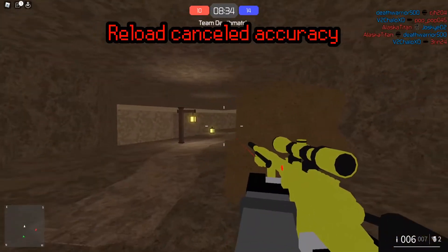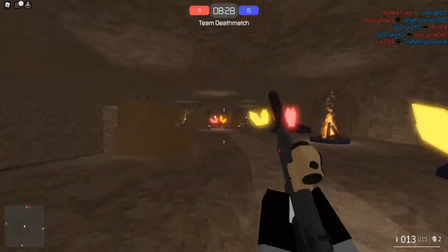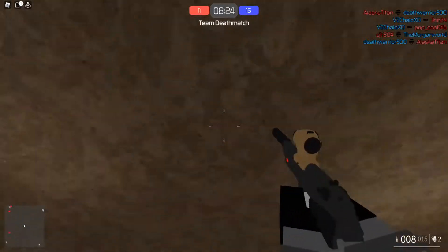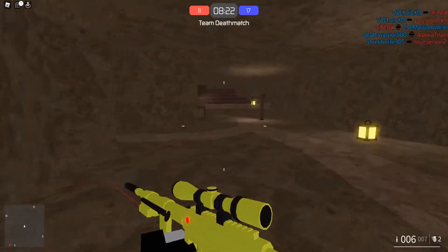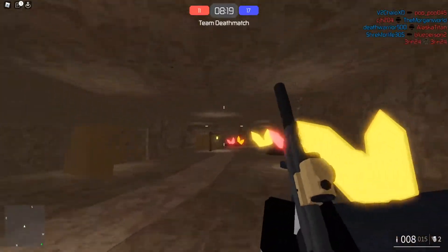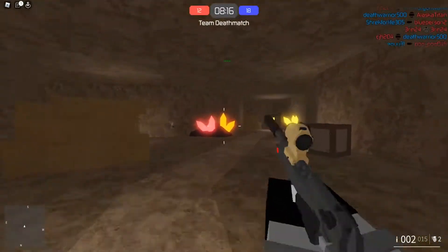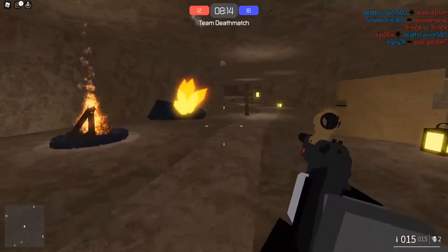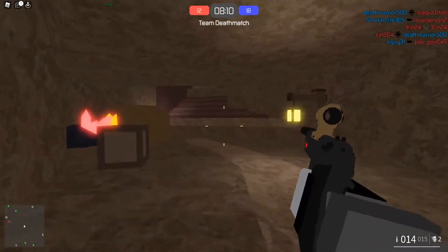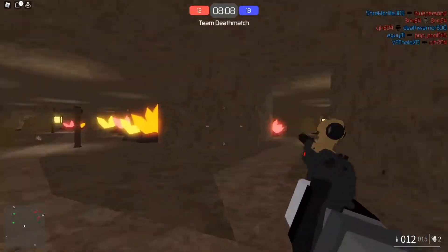So the first one is reload-and-cancel accuracy. If you're running and you're shooting, the bullets will go wherever your gun is pointing. For a sniper rifle it'll go over here, and if you're using a pistol it'll point straight up. So the first bullet — if you just click after you run — it'll go straight up. But what I just found out is: if you're reloading, the first bullet will go directly in front of you.